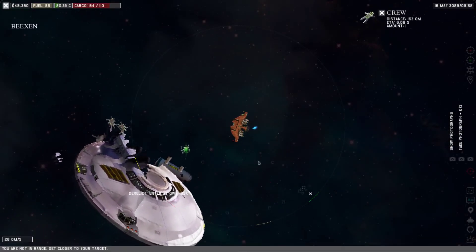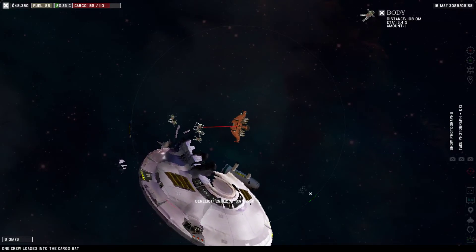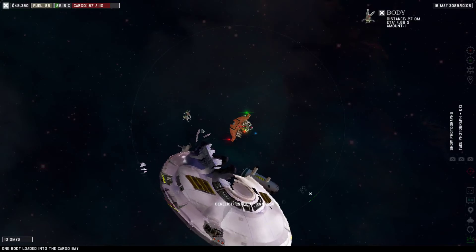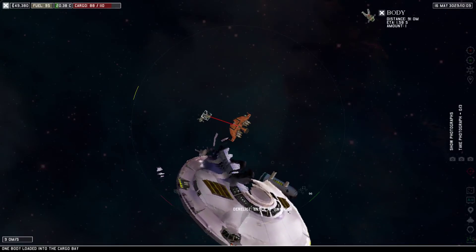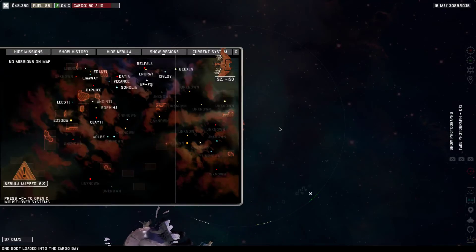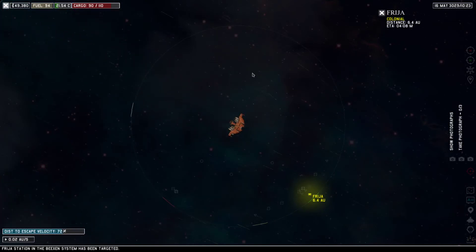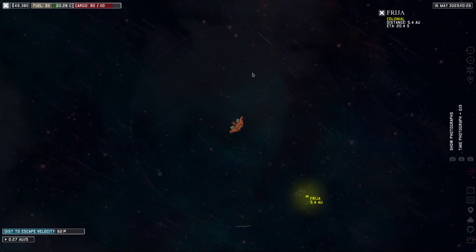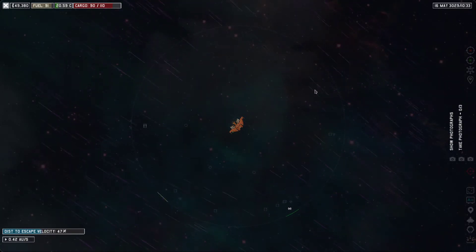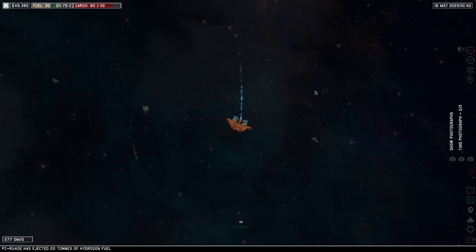That's probably this guy here — tractor him in. We had a lot of dead guys. He's eventually going to be tractored in — there you go. Tractor in these dead dudes. So I'm going to call it there — that's probably close to all of our cargo space. Pull you in. And there we go. Let's go to our nearest starbase — it's only Freedia. We're going to need to fuel up. We just sell all of our cargo and we should be in good shape. Let's see how much money we make — so right now we have 49K, because we just bought a new ship. ECRU40E has ejected 20 tons of hydrogen fuel — why would you do this? Why isn't this selected? Weird.